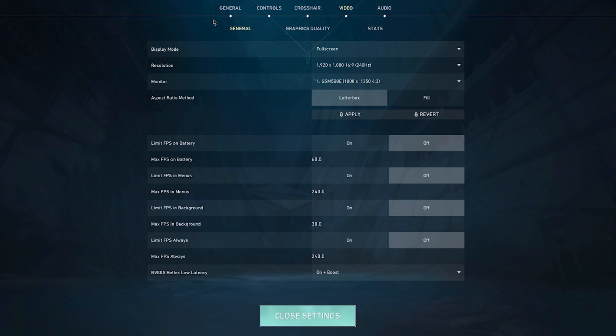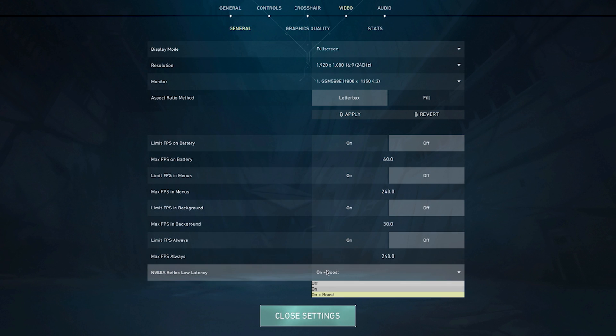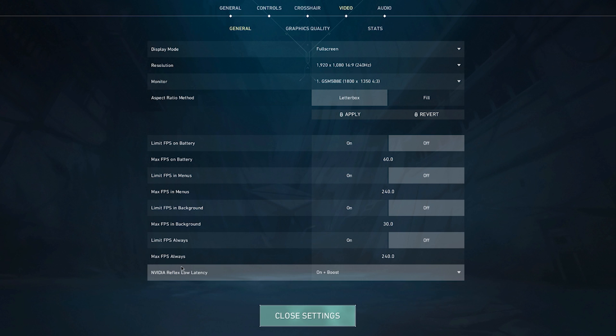Now we get to video settings — the most important section. In Valorant, if you have an NVIDIA graphics card you'll see an option at the bottom of the video general settings: you want NVIDIA Reflex on plus boost. You want your latency to be as low as possible. Later in the video I'll cover the NVIDIA Control Panel — importantly, you don't want ultra low latency enabled there when using Reflex, just low latency. The reason is that with ultra low latency your FPS will be locked to 225.